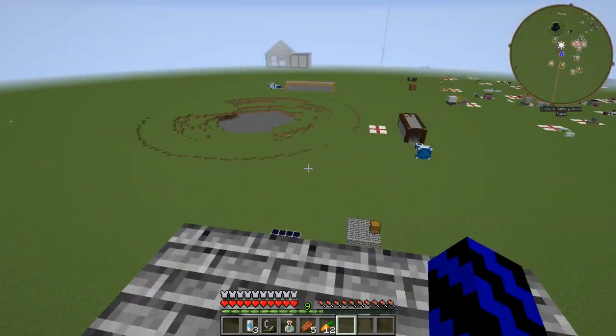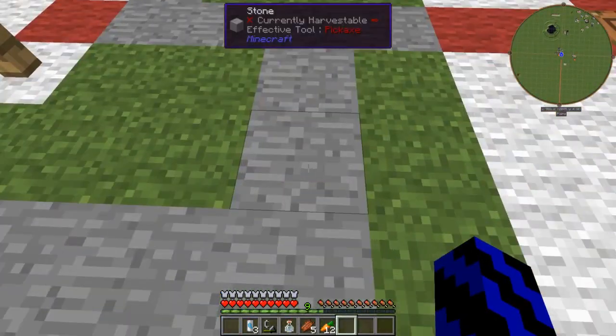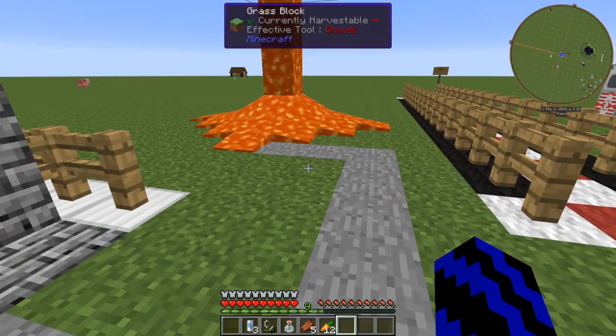Now if we go up twenty-seven blocks high and jump off, we still sustain no damage. How cool is that?